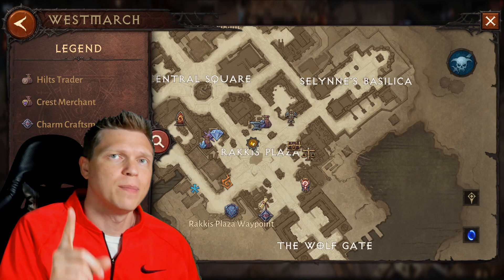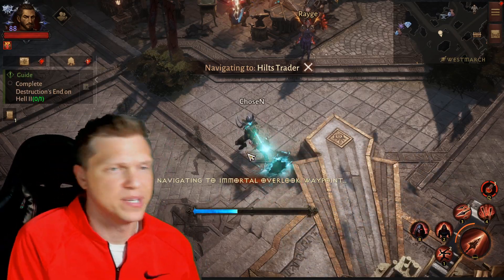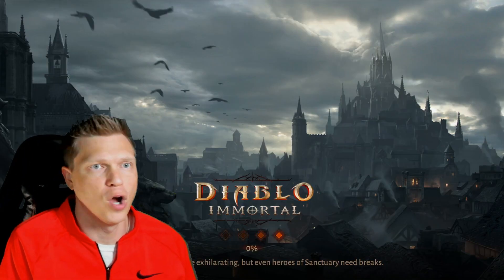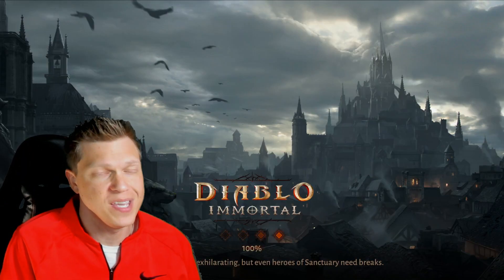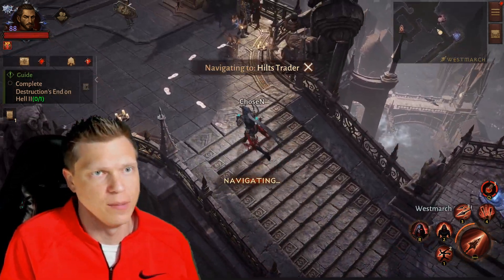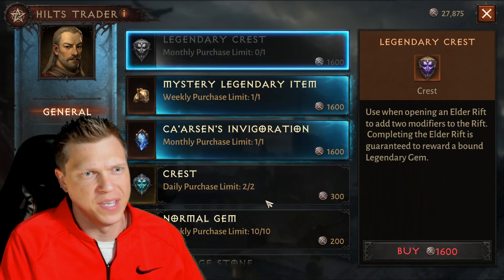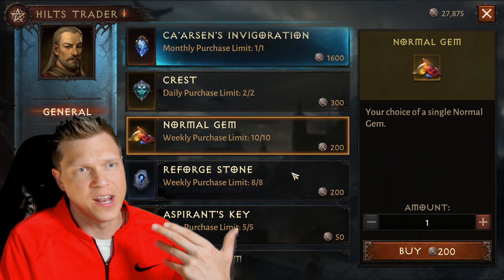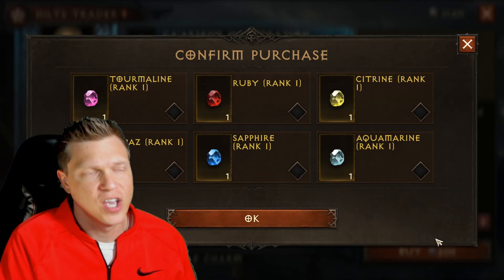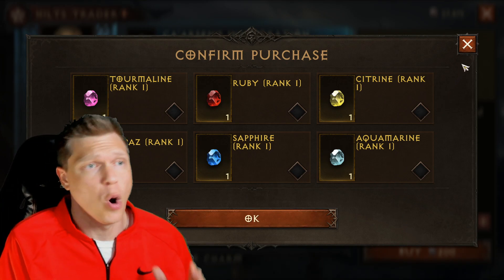Then on top of that I want to talk about the Hiltz trader for a little bit, so let's navigate there and talk about some of the mechanics and how this works. The gems that you're going to buy from the Hiltz trader are going to be account bound, but it is a decent source of acquiring some gems to use on your account to rank things up. You've got a weekly limit of 10 normal gems — if you buy these, you get to pick what ones you want.